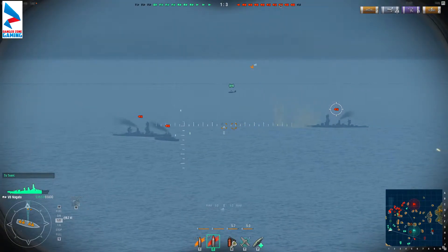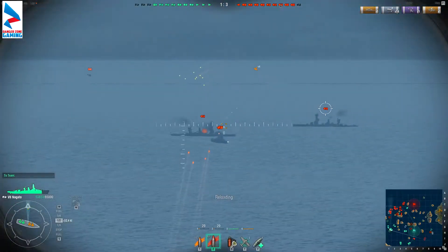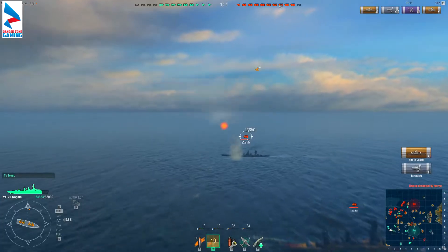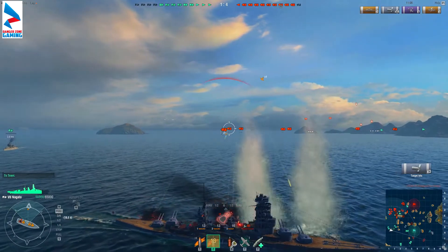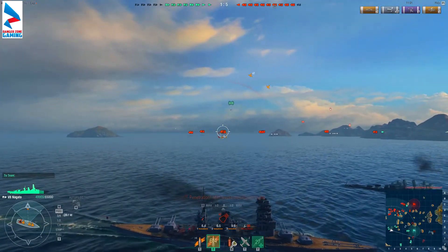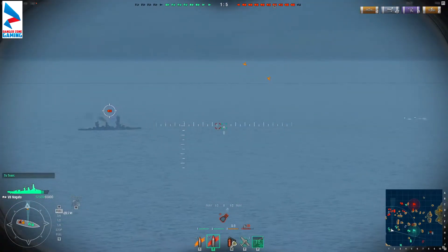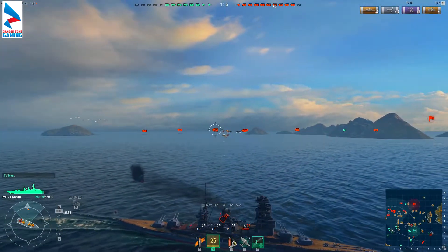Almost all of our team came in a similar direction — off to the west side of the map. That can sometimes be a good thing but it could also be problematic. Another citadel hit — we did some good damage there. A lot of fire coming in, but thankfully it didn't do too much damage, though it did knock out our rear turret. This guy's shooting at us — going full rudder to starboard — but it was a little bit behind us.